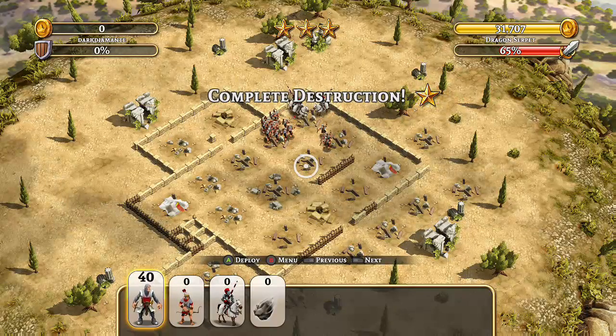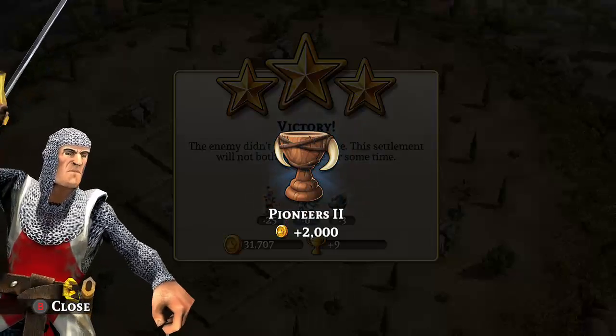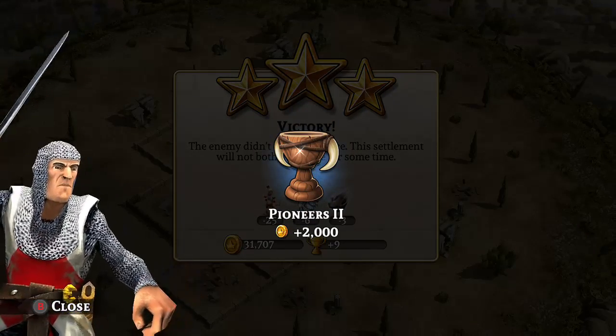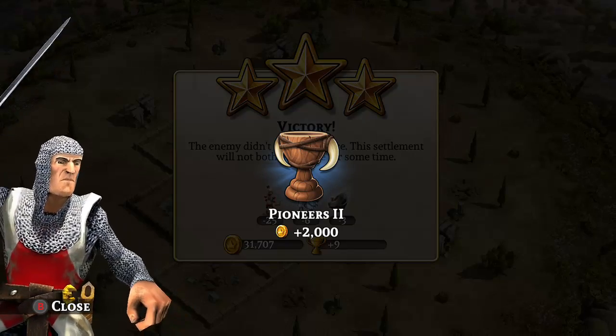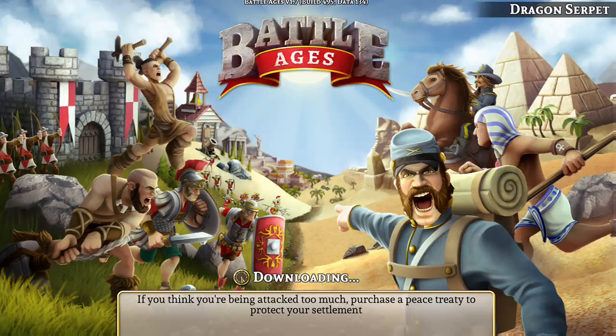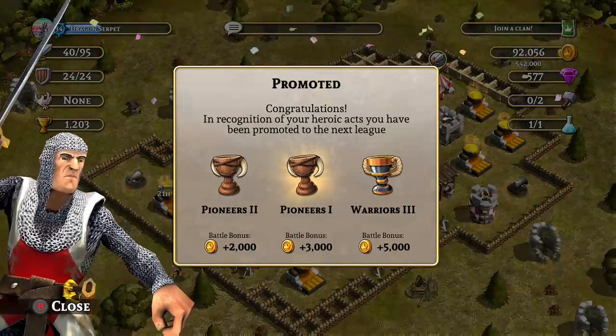It doesn't look like it's going to matter because I'm going to burn through this in about five seconds — maybe less. There we go, guaranteed victory! Like I said, I haven't played this in a while. I've dropped down a bit because I've been the one being attacked, not doing the attacking. That is basically how I would select somebody to fight.